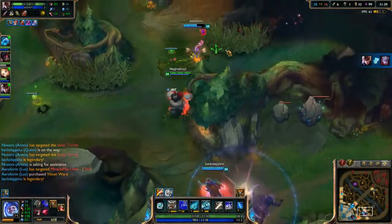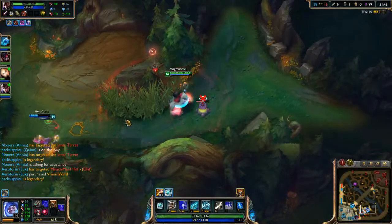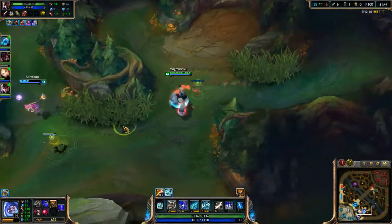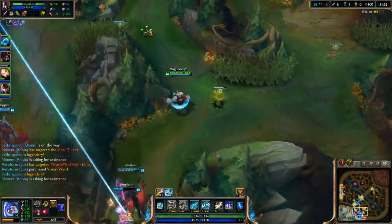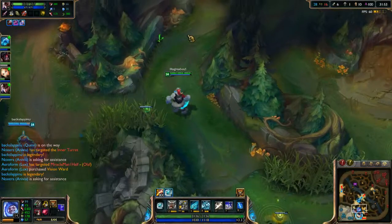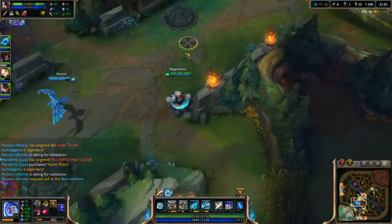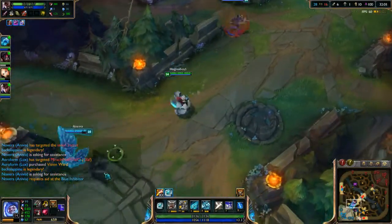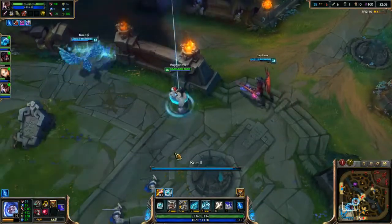Right now I guess I was hoping for some kind of assist. There are Teemo Shrooms galore so I'm going to have to take them out. At this point I don't feel like we have too much to worry about. If he is asking for assistance, we shall assist. A ward might be nice — we're going to need some more vision. Top lane is probably the next target considering the inhibitor is back up, so they'll probably want to take it down.